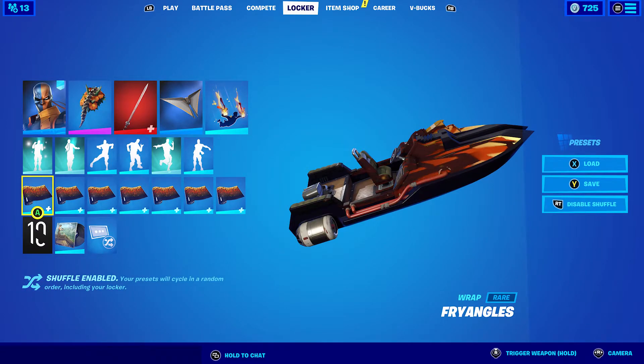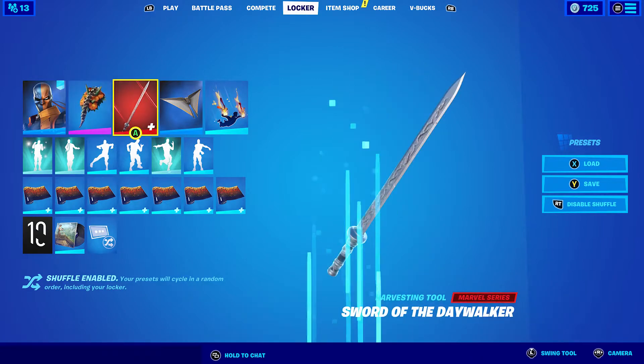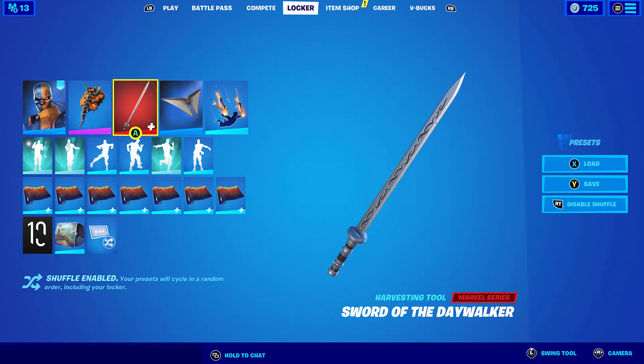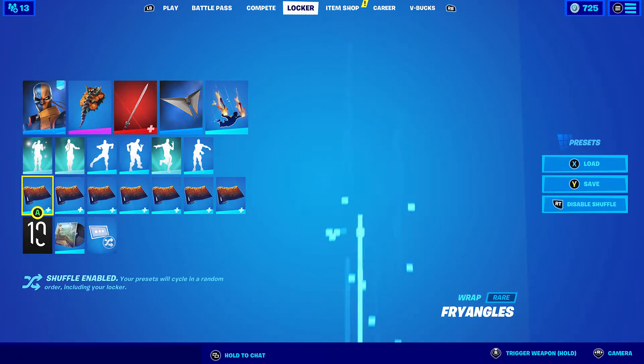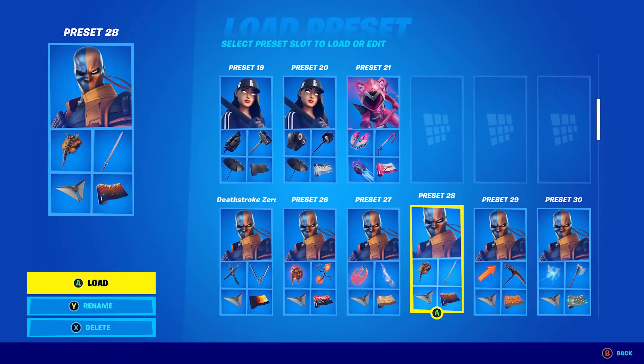Preset four — on the wrap we have Morning Glory, which is pretty nice. We have the Sword of the Daywalker. I haven't used this pickaxe much, so I just thought I might as well. And we have Frying, which I'm pretty sure was a wrap that we all got free, or maybe paid for, at a certain time. Either way, it's pretty cool.